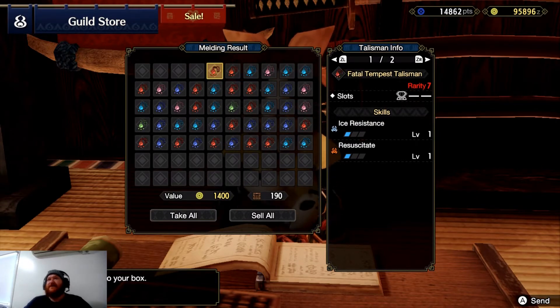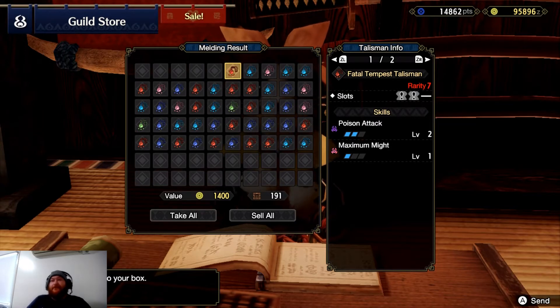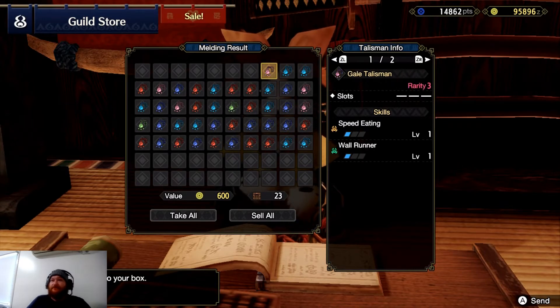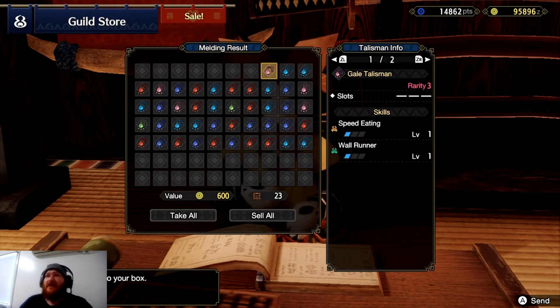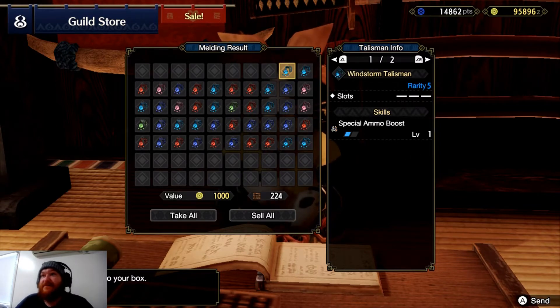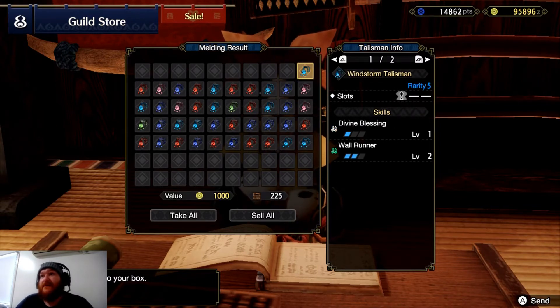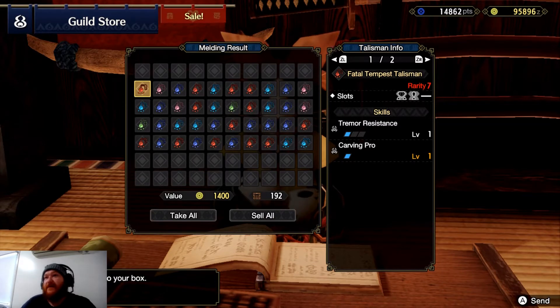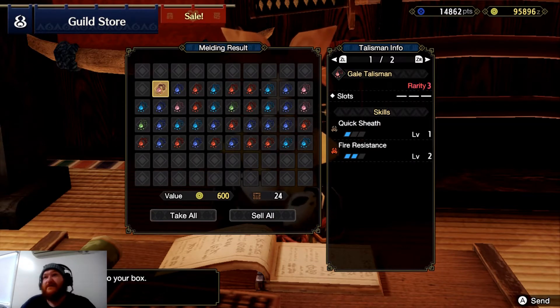Ice resistance and resuscitate. Poison attack, maximum might, razor sharp, speed eating, war runner, special ammo boost, war runner again — seems popular. Tremor resistance, so when they do an earthquake attack you don't get knocked, you can just stand there. Quick sheathe and fire — let me know if you see any you like, write it down below.